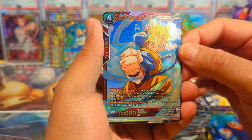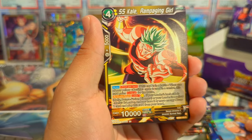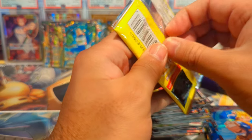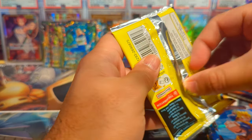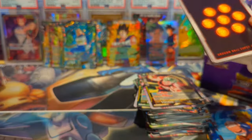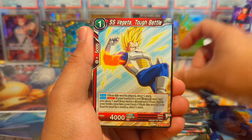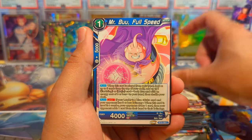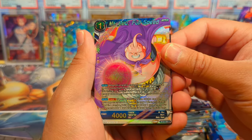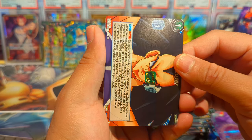We have a nice reverse common foil Gohan and a Super Saiyan Kale Rampaging Girl. Last two packs of the box. We have a Piccolo, Kale, Kaba, Zamazu, Mr. Boo Full Speed, and a Scouter — just a regular rare.